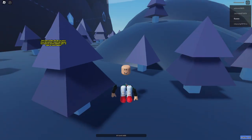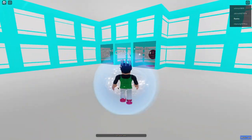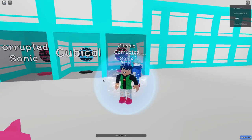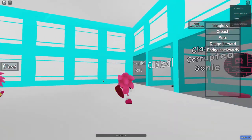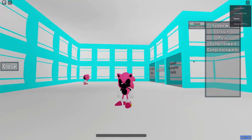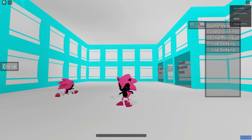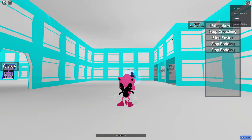Let me reset and show you guys the badge. In the badge morphs, for some reason I don't have corrupted Sonic, but you guys saw that guy just became it. Right here, this is how it looks like — it's pretty cool. We have dodge, forward pose, crouch, and toggle walk. So this is in J-Sab RP.